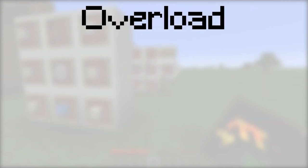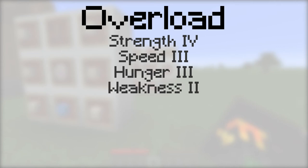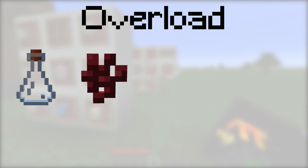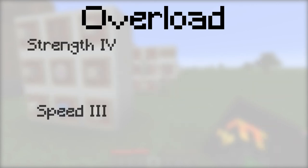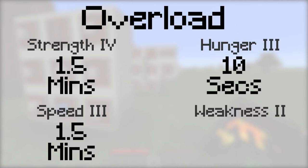The overload potion provides the strength 4, speed 3, hunger 3, and weakness 2 potion effects. To make it, place a vial, then a nether wart, a blaze powder, a sugar, a glowstone dust, a mana steel, and a spider eye into the botanical brewery. The strength and speed effects will last for 1.5 minutes, the hunger effect will last for 10 seconds, and the weakness effect will last for 3 minutes.